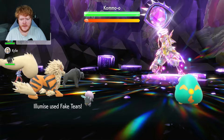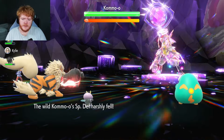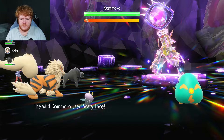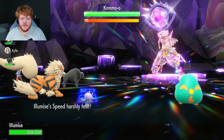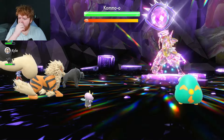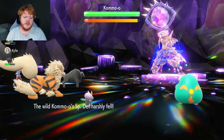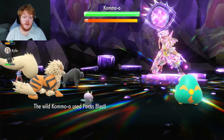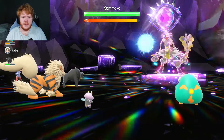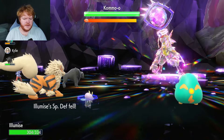Kommo-o can't use Focus Blast because it won't do any damage against a Bug type, so hopefully its physical attack is all it can really use. We're going to start with Fake Tears — Belly Drum uses Light Screen, even better! We've got the Light Screen up. Scary Face, okay — you want to be faster than us, go right ahead. We're going for the second Fake Tears before we start attacking. We're not going to do what we did last time — this one's too dangerous.